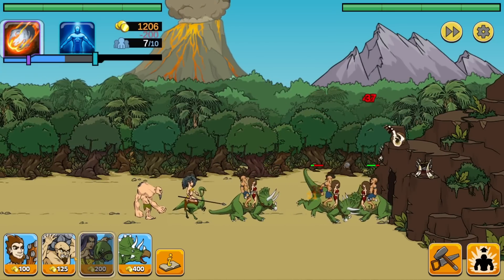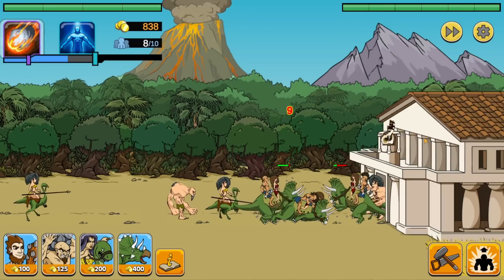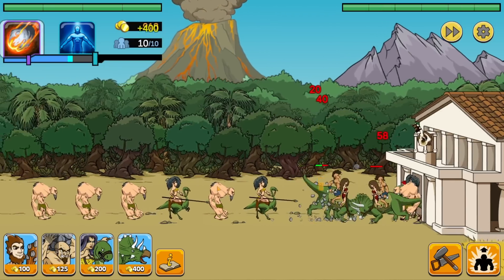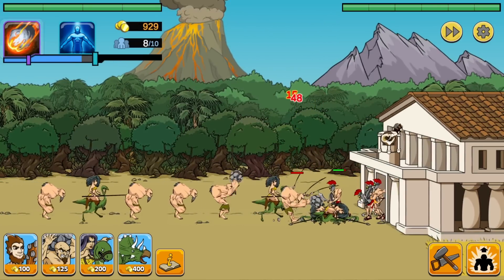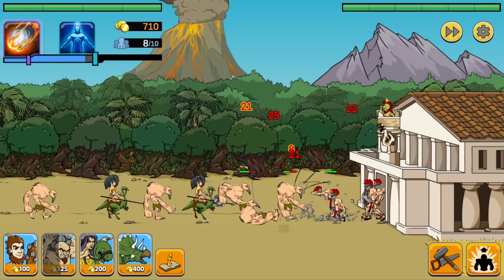Oh no, they have a triceratops as well. And now all their guys are stacking right at the doorway. Oh great, they just advanced to the next age. Well, as long as we're keeping the advantage right where we're at we should be okay until this meter fills and we can advance ourselves. And now they're calling in some Romans — or are those Spartans? I really can't tell the difference. In any case, we're still keeping them at their gate.